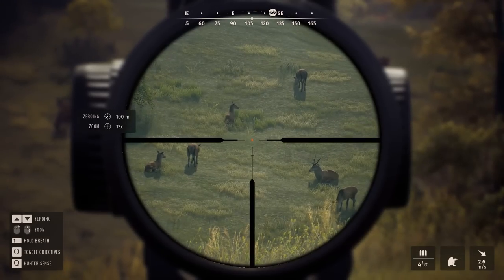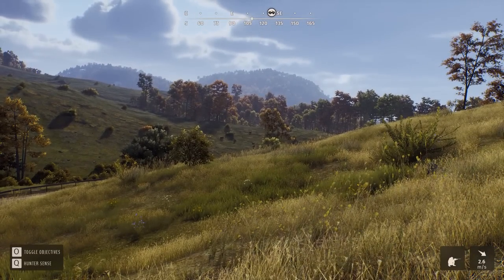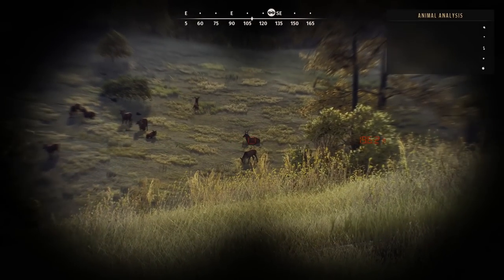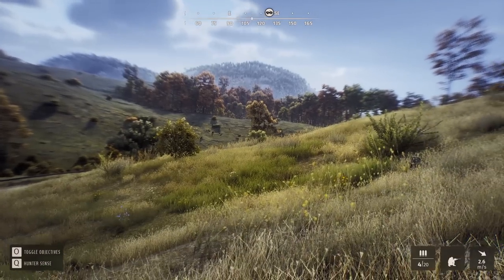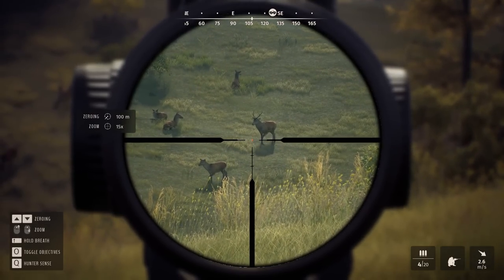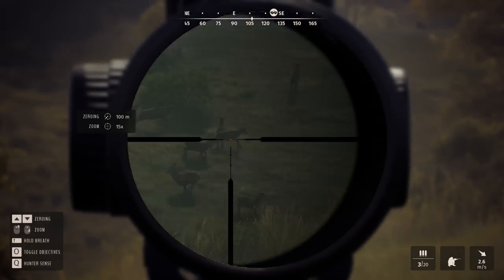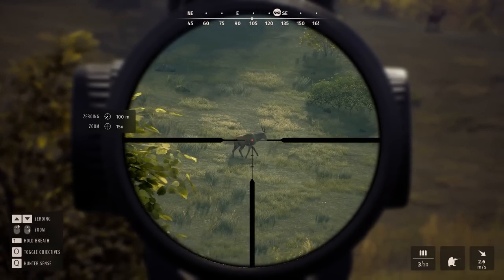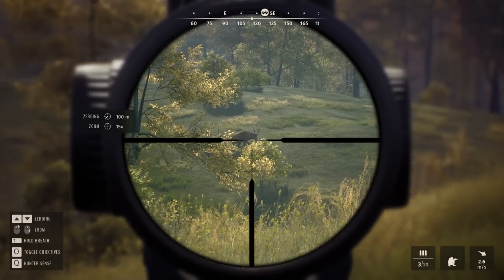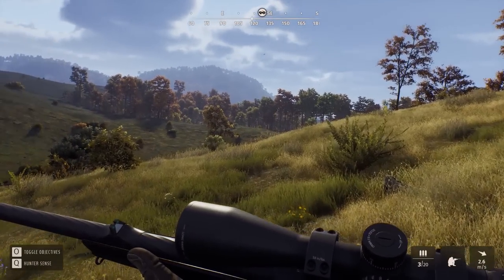We've spotted young immature red deer stags. For educational purposes we're going to shoot one to see what the 338 is like. They're only young males — can't wait to see a massive one. You're going to be the test for the 338. It goes off — jumped quite a bit! It's limping — nice little touch. You can see the blood from here as well, so it must be a good clean shot. I don't think it's gonna go far.